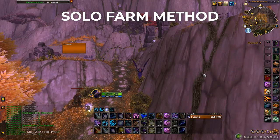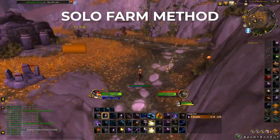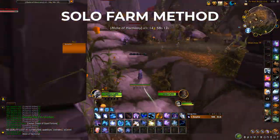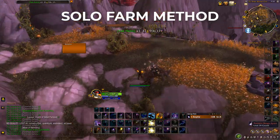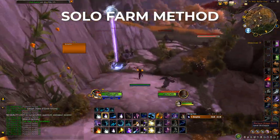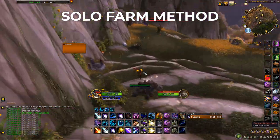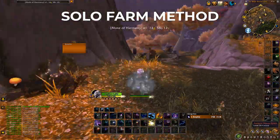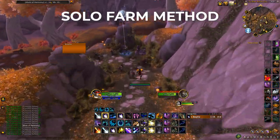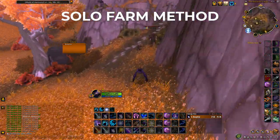Now for the solo method — if you can't get a group together, use the same macro and run from group to group, from one side of the area all the way to the other without missing any. By the time you get back to where you started, they'll have respawned and you can keep going. If you miss some they won't respawn quickly enough, so make sure you get every single one along the route, then fly back around and keep doing laps.